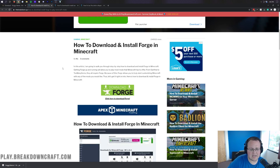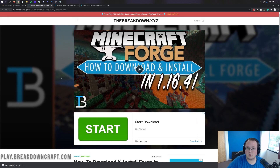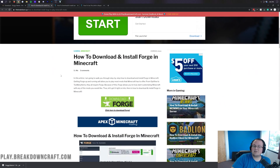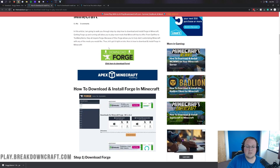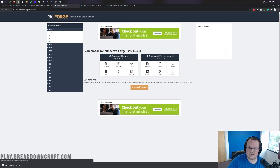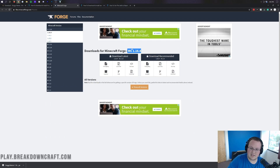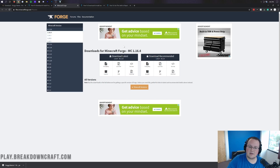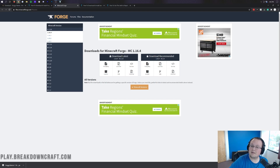Now we aren't done downloading just yet — we still need to download Forge. Obviously Forge is needed in order to run Doggy Talents. To do that you want to go to the third link down below, which will take you to our in-depth tutorial for Forge. Click on the green Download Forge button to go to Forge's official website. Make sure Minecraft 1.16.4 is selected. If it isn't, go to the left-hand side, click on Plus 1.16, then click on 1.16.4. Then come under Download Recommended and click on the Installer button.